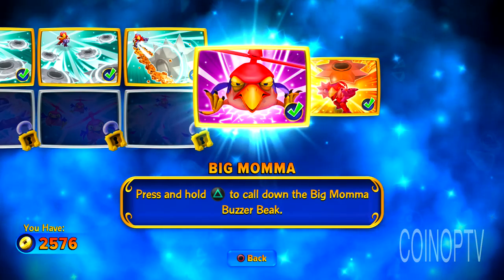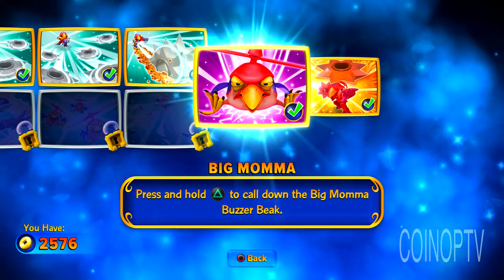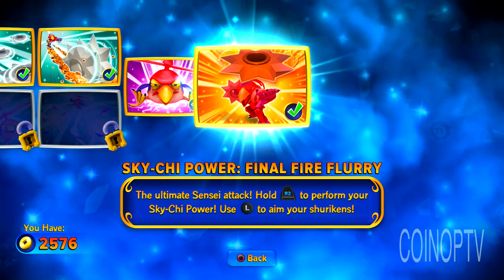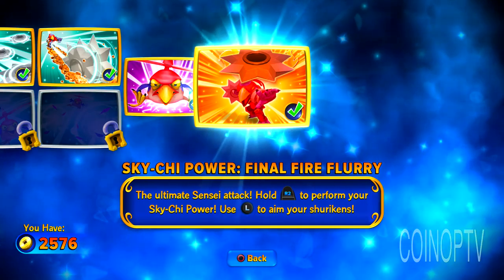His soul jam is Big Mama — press and hold the triangle to call down Big Mama buzzer beak. I like that. And then his sky chi powers the final fire flurry — hold down the R2 and you can aim around your shurikens. We'll show you that in action as well.